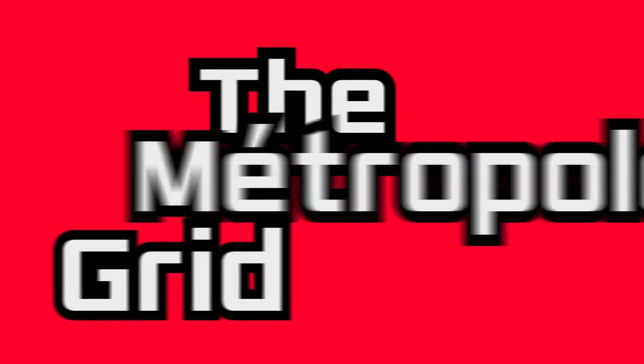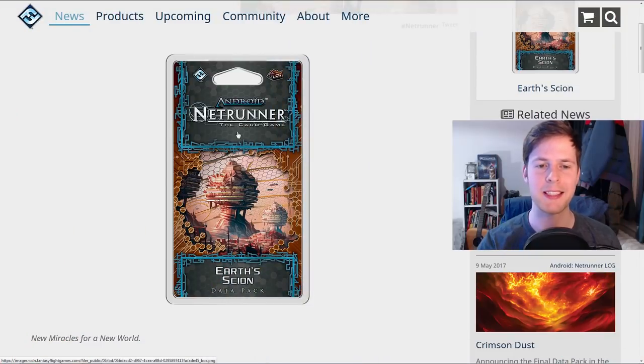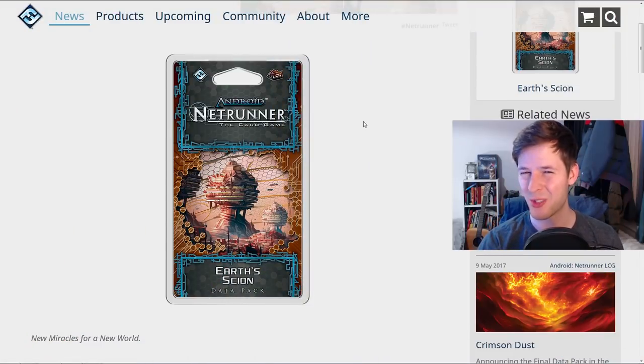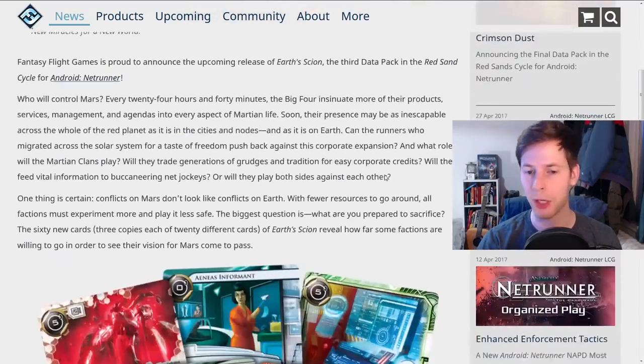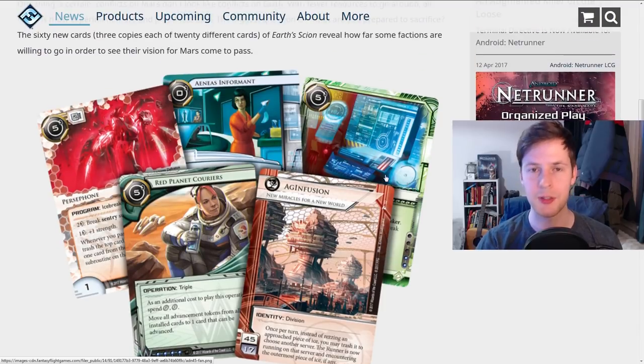Hey, welcome back to MetroVault Grid. My name is Andre. Thanks so much for tuning in. This is Earth Scion, a data pack that just came out last week. We just went through the runner cards — we had nine of those — so we have 11 here on the Corp side that we're going to go through. There are timestamps in the description if you want to peruse at your own free will.